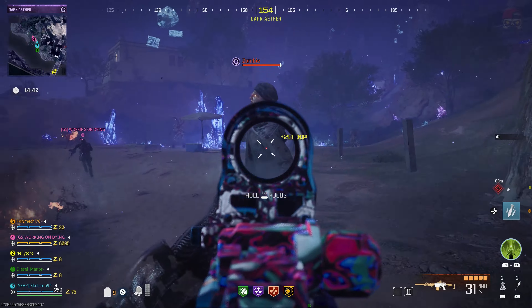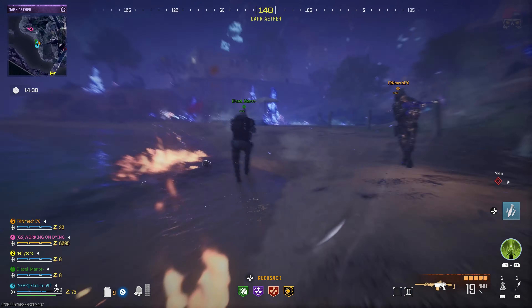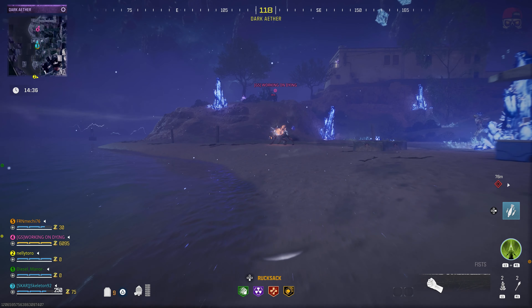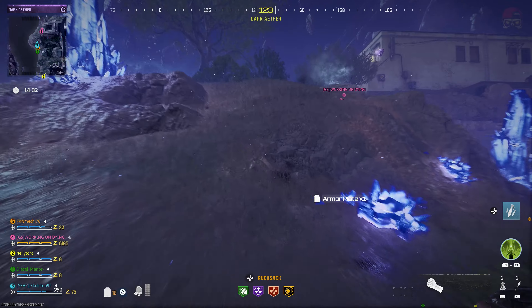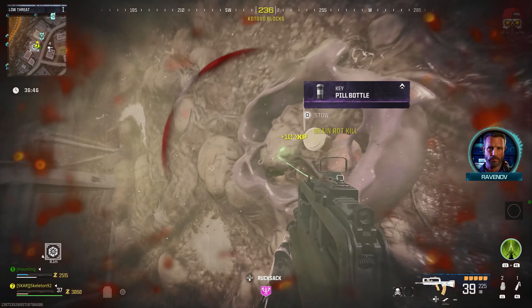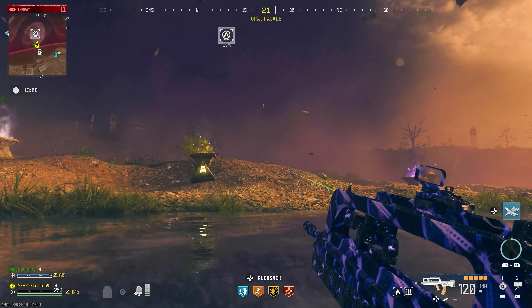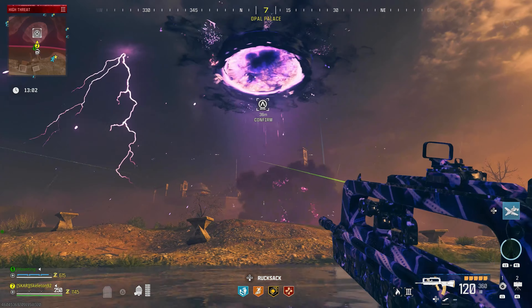Now a couple things to note — I'll link some guides down in the description below. Number one: how to access the Dark Ether. You've got to do this whole sort of easter egg. You got to get these four items in the map — there's like a camera, a locked diary, and four different things total. Then you've got to upgrade them to gold variants, because they're originally purple items. You got to get them to gold rarity. I'll link that in the description below because that's not what this video is about.